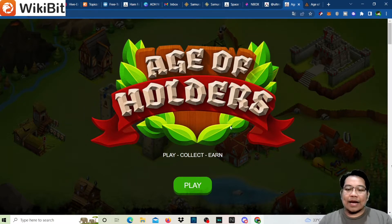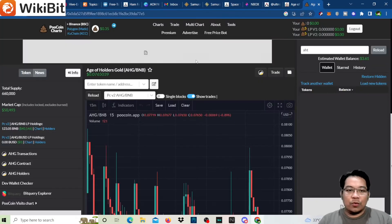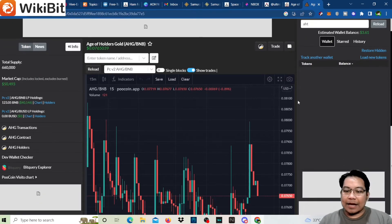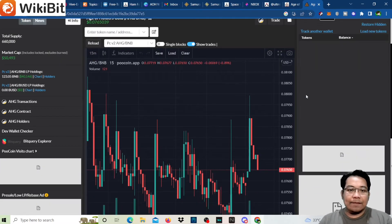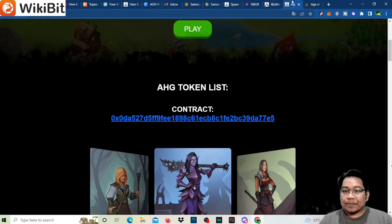So on the website, Age of Holders — play, collect, and earn. We have the EHG token listed with the token address here. If you paste this into PoCoin, you can see the live value. It's currently trading at 0.0765039, which is roughly seven to eight cents USD.